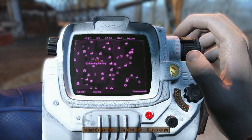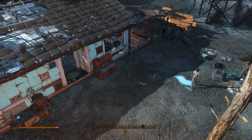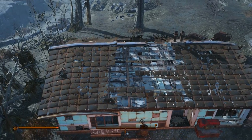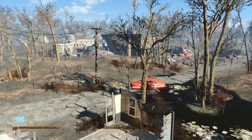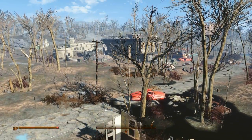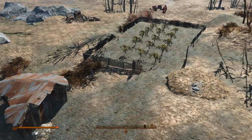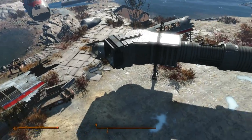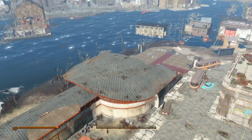Here we have Green Top Nursery, a great place to build farms and crops. Now we've got County Crossing — it's a nice settlement location. And here we have Boston Airport, with a few plane crashes around it, but it's still a nice place to build.